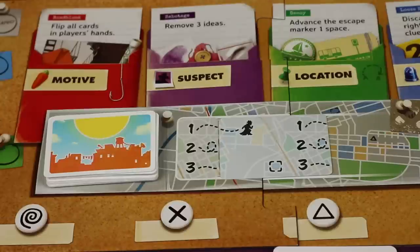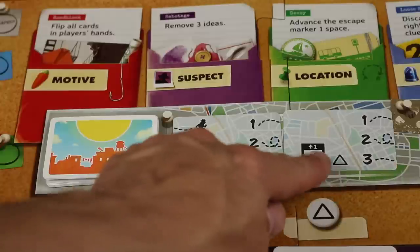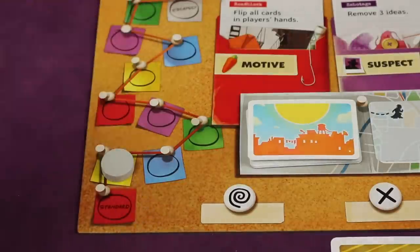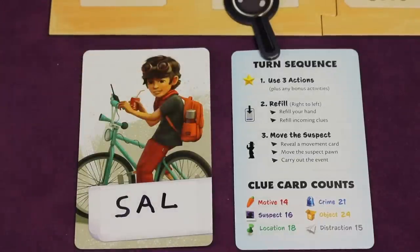When moving the suspect, another possibility can happen. The suspect might move three spaces as just shown, but if the movement card has an arrow-up logo with a number, you'll move the escape marker toward the escape. If it ever reaches there, the game's over and you have lost. After that player has used up to three actions, refilled, and moved the suspect, it's the next player's clockwise turn.